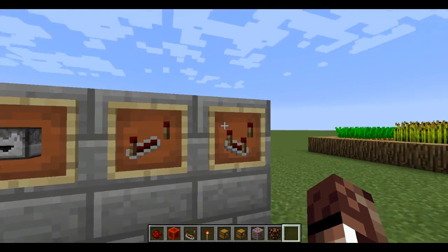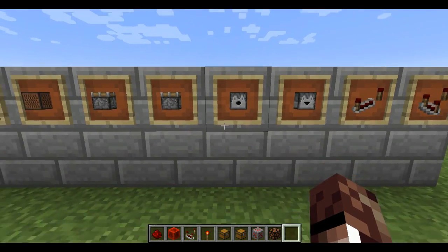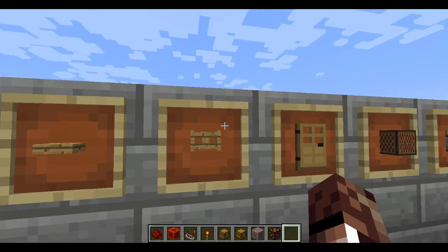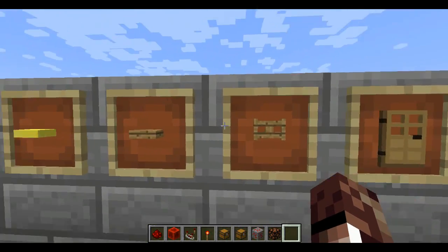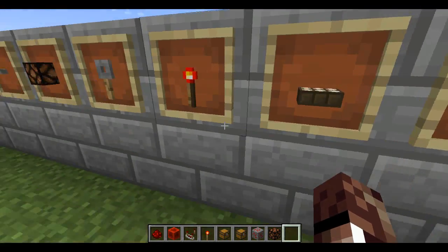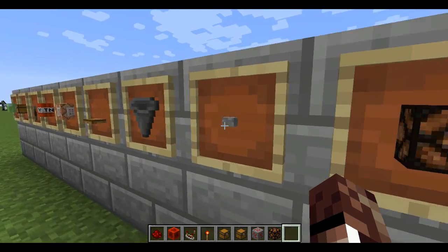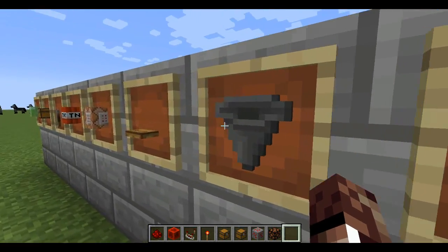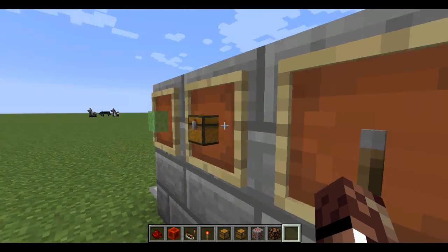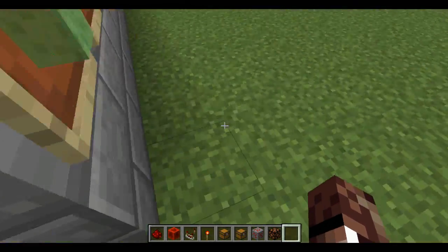Here is a comparator, redstone comparator, redstone repeater, droppers, dispensers, pistons, sticky pistons, note blocks, doors, fence gates, normal pressure plates, weighted pressure plates, daylight sensors, redstone torches, tripwire hooks, redstone lamps, buttons, hoppers, trap doors, command blocks, TNT, levers, trapped chests, slime blocks, and armor stands. These are all the things most commonly associated with redstone.